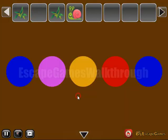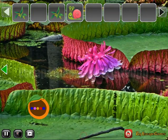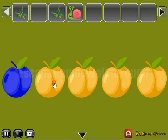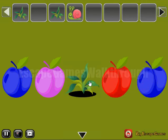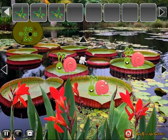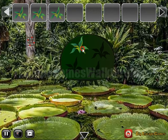Get the hint of colors: blue, pink, yellow, red, and blue. Blue, pink, yellow, red, and blue. We've got one more leaf, and the fourth leaf is from these snails.